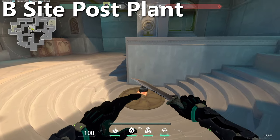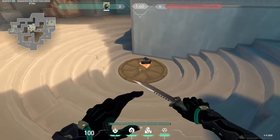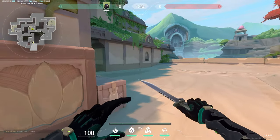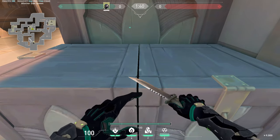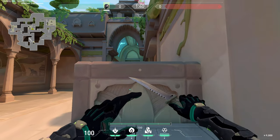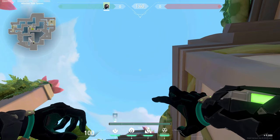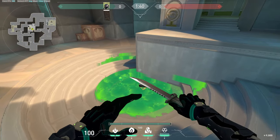For B site, this lineup is for when the spike is planted right in the middle of B site. Come out all the way through B main — you'll be in the attacker spawn. Stand in the middle of these two boxes, and aim up until the left side of the poison cloud icon is in line with these two corners of the roof. Do a normal left click and the molly lands right in the middle of B site.